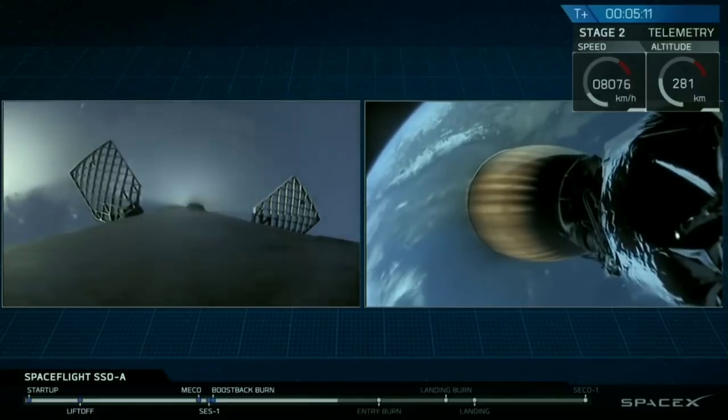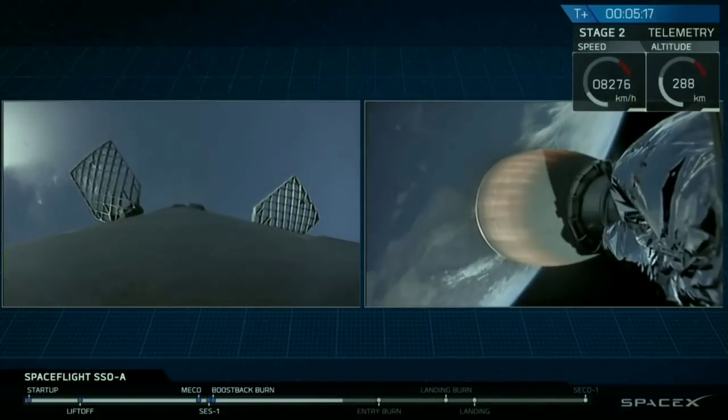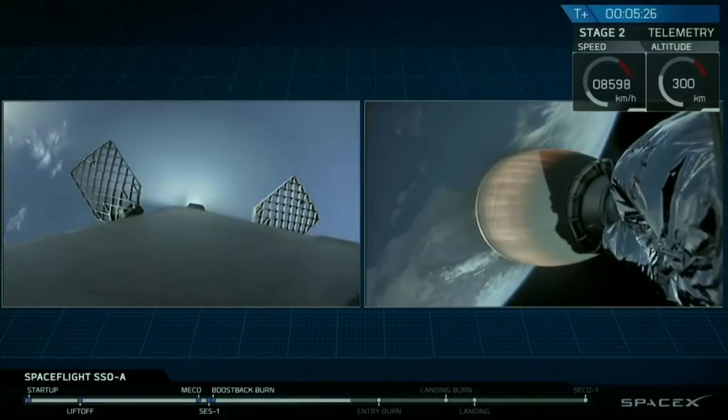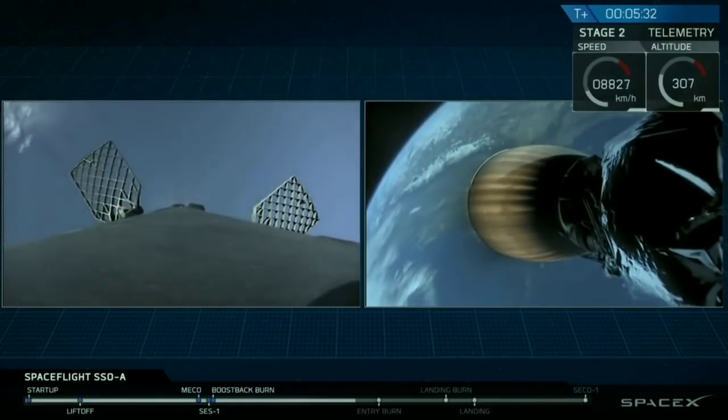So just a quick recap in case you have just joined us. We just had a beautiful liftoff from Vandenberg Air Force Base, our West Coast launch site in California, followed by amazing footage of stage separation, main engine cutoff first, then stage separation. And we see the second engine ignited and carrying our payloads into the proper orbit.